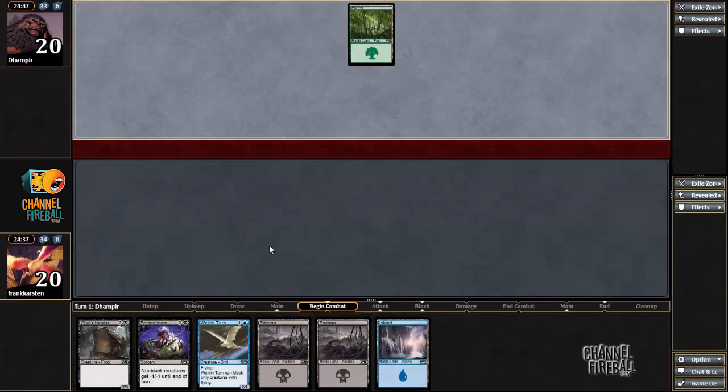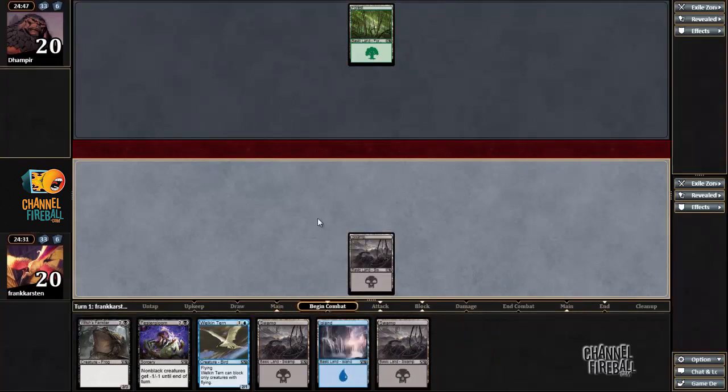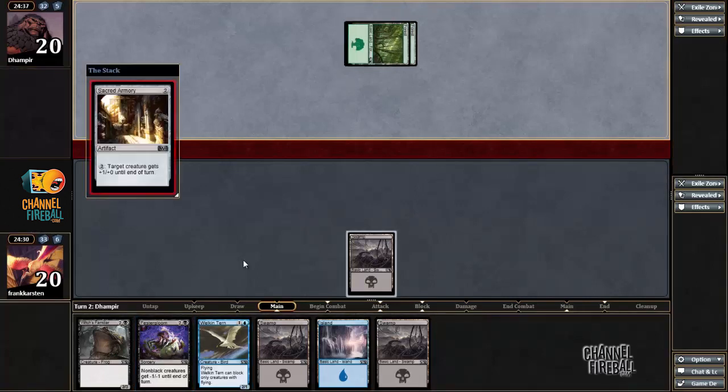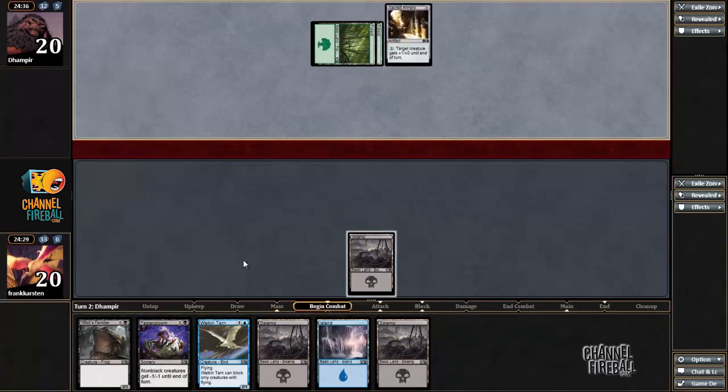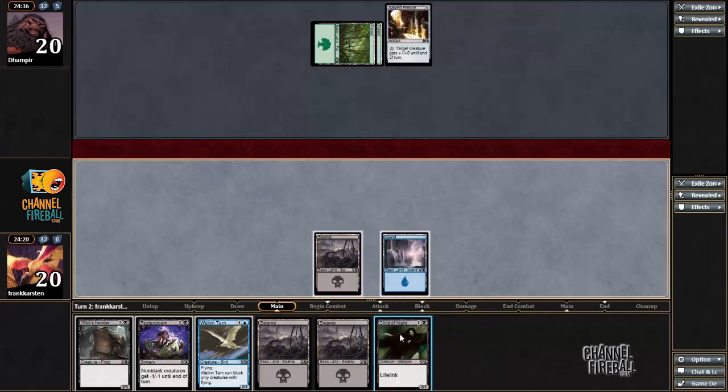There are some downsides for non-combos that we discovered in our deck. I'm not even sure I'm going to play the Welcome Turn on turn 2 — it's going to depend on what our opponent does. Maybe in hindsight we shouldn't have put both of them in the same deck. Secret Armory is this. I think I'm just going to go with the Child of Night.